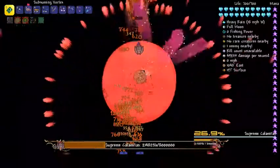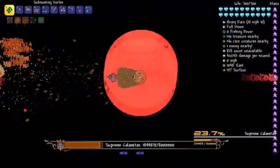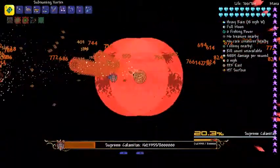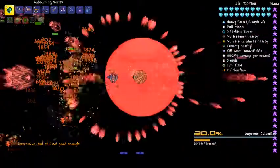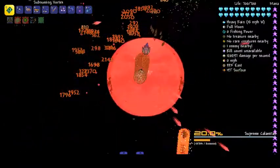This is the final Calamity boss. There used to be another one after him called the Lord, but the Lord was a bonus one — you didn't have to kill him for progression. To be fair, you don't actually have to kill Supreme Calamitas for progression, but everyone does because they like the challenge. I always take on Supreme Calamitas whenever I've got Calamity, because he's kind of the boss everyone thinks of — it's either Yaron, Devourer of Gods, or Supreme Calamitas.